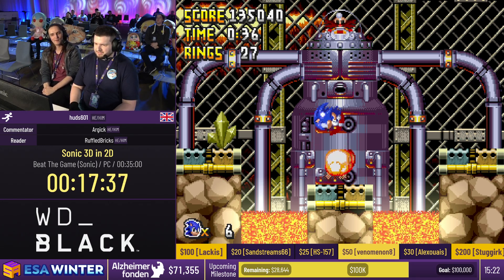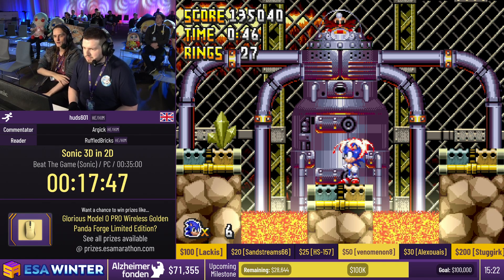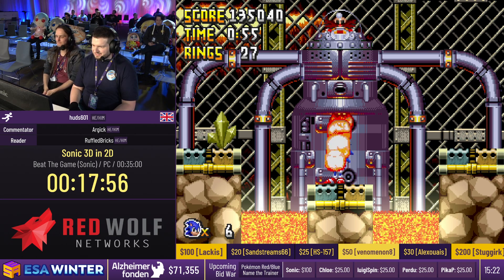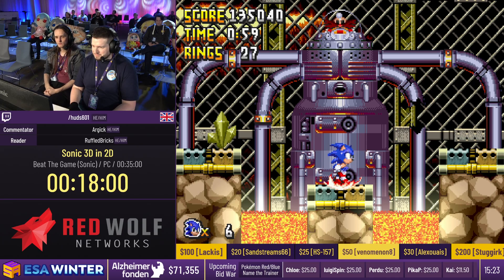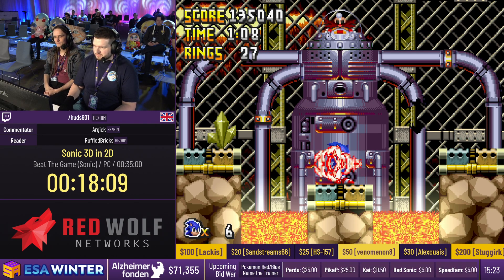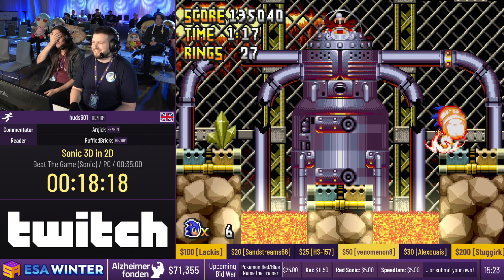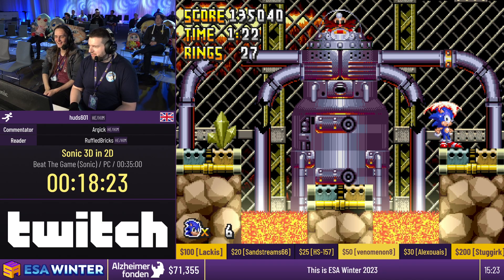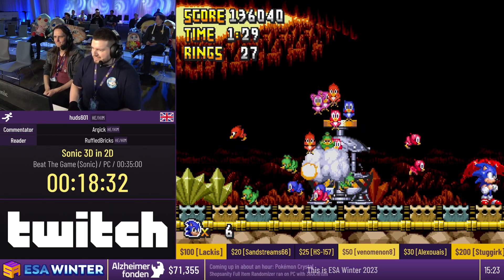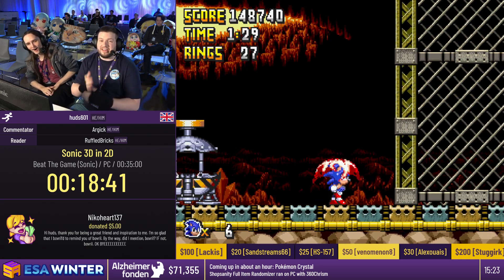This boss uses fire, and we're invincible with a fire shield - so we literally just stand and hit the four of these twice. Eight hits total, takes a while. During the boss fight, donations come in: $15 from JC, no comment but thank you. $5 from Tiny Tim, who says HUD is an amazing person and speedrunner and it's been a pleasure spending time with him at ESA - that goes to the Darkest Dungeon name the heroes incentive. And $5 from NicoHeart137, who says HUD is a great friend and inspiration, and by the way - did he mention Bovrul? That goes to the ESA Memeification incentive. Thank you all very much - your donations go to a wonderful cause, Alzheimer Fonden.